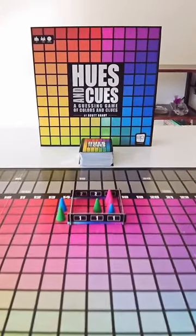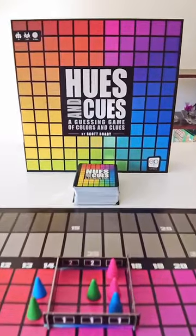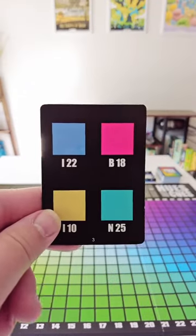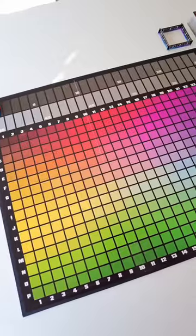One player is going to draw a card and give a one-word clue to describe a color. You can't say a common color like red, blue, or green, but you can say abstract colors. So I'm looking at B18 here and I'm thinking magenta.